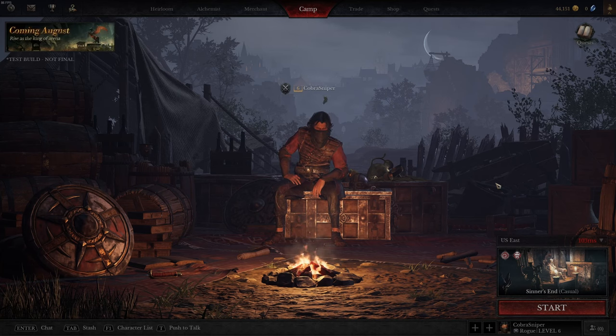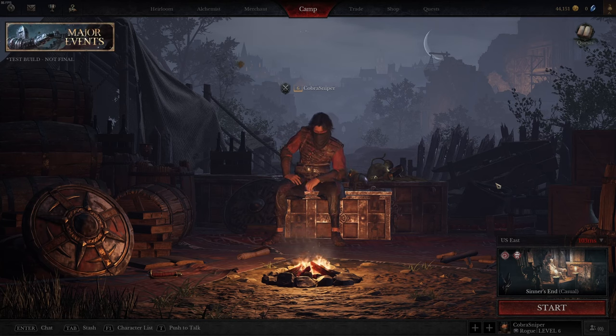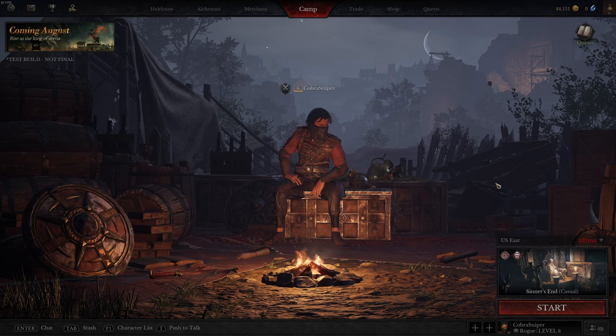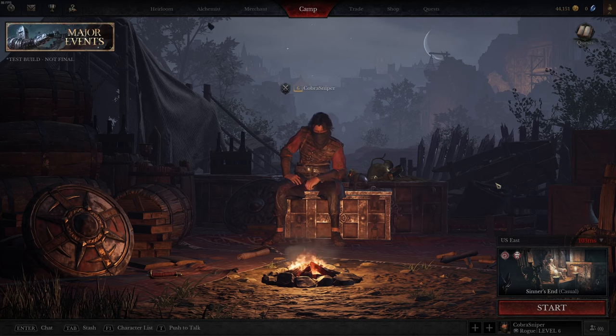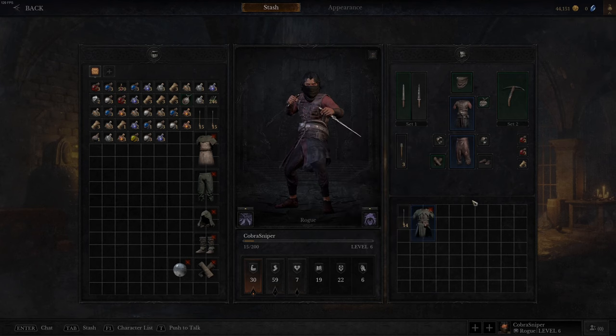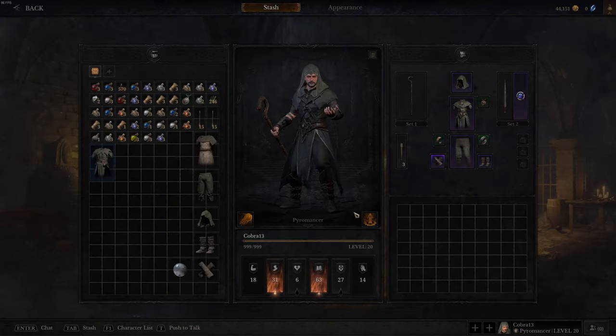The first tip is about loot. Sometimes the first instinct is to break it all down or just sell it, but you can get loot on one character that transfers over to another. For example, here I have my level 6 rogue. In my inventory I've got this blue apprentice robe. Instead of selling it or breaking it down for heirlooms, I'm going to store it — because if I switch over to my level 20 pyromancer, I can take it out and use it on that character.